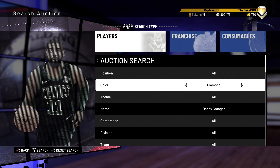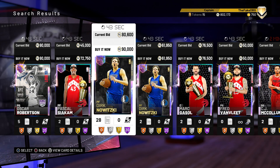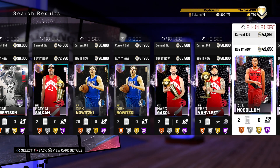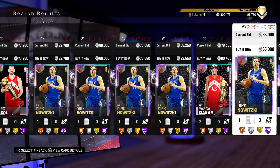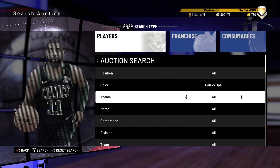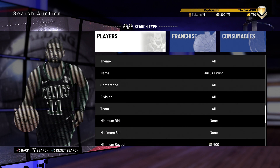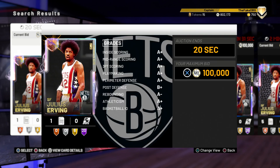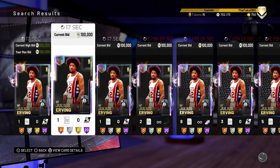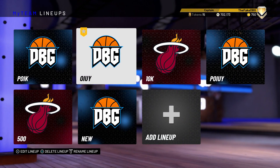Now we're on to about 800k, so let's see what Opals you can get for buyouts. Dirk is cheap, Oscar Robertson I like but I'm not sure he's worth picking up. Dr. J - he might actually be a buyout. He's very cheap on a lot of systems, essentially an honorary buyout. Okay, Dr. J for 100k - he's going into the squad.